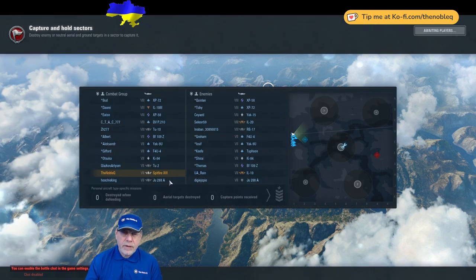Here's the order of battle — I'm bottom tier in my Spitfire 16. At Tier 8 we have an unspecialised BVP-210, a multi-role effectively acting as a fighter, and a Tier 8 bomber, the Tu-10. At Tier 7 we have two further bombers, a Tu-2 and a Junkers 288A. The enemy team has an extra Tier 8, a Yak-15 — not specialised. If it were specialised, it would be difficult to turn with my Spitfire; I've got a pretty good chance since it's not.